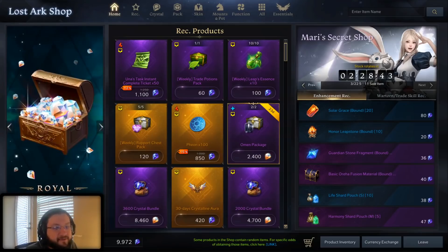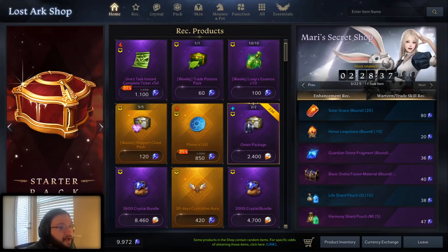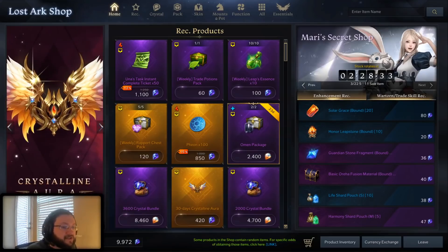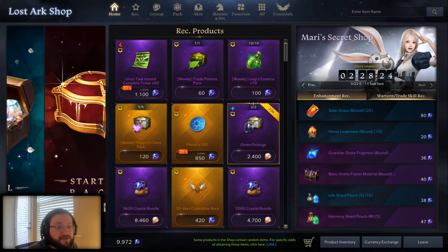Another problem is a lot of these items are not a one-time purchase. They're going to be weekly, or in the case of the Mari shop, every six hours you get a new page of items. So if you're in the habit of purchasing some of these really bad offers, it's not just going to be a one-time mistake. You're going to be making this mistake many times, and it's going to add up to a lot of wasted blue crystals over the weeks and months of you playing Lost Ark.